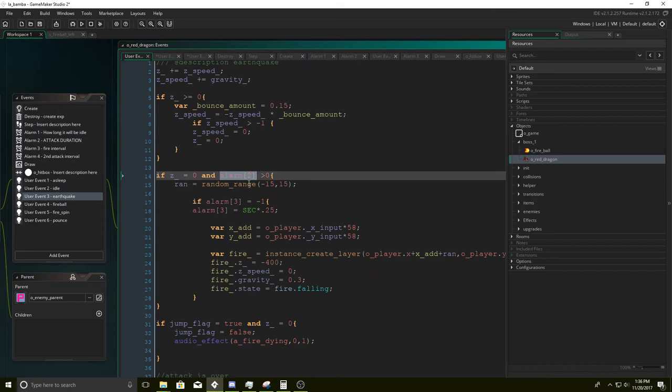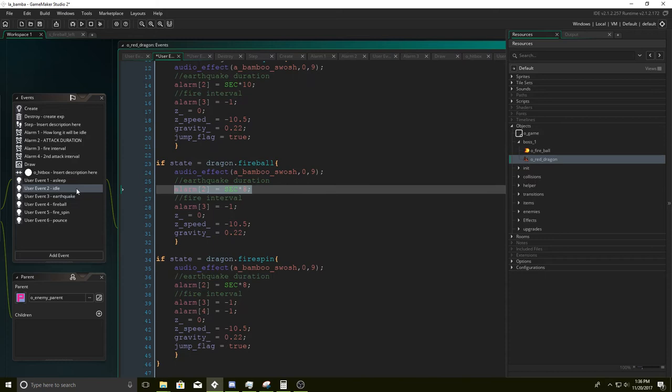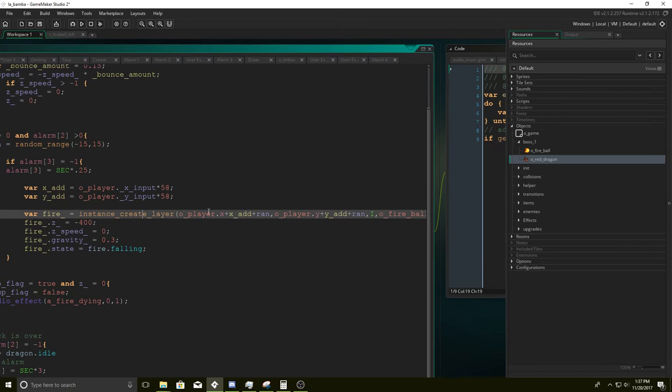Now for eight seconds, this piece of code is going to be running. First we create a random range and set this to n. Then we set alarm three — which is the fire interval — turned on right now. For every quarter second, 2.5 seconds, we're going to create a fireball. So at zero seconds it creates a fireball, then 0.25 seconds later it creates another fireball — those are the intervals. This is responsible for being able to predict where the player is going to be in the future.